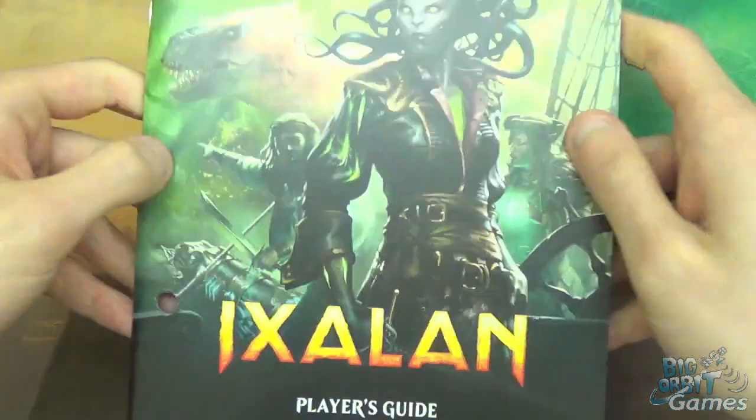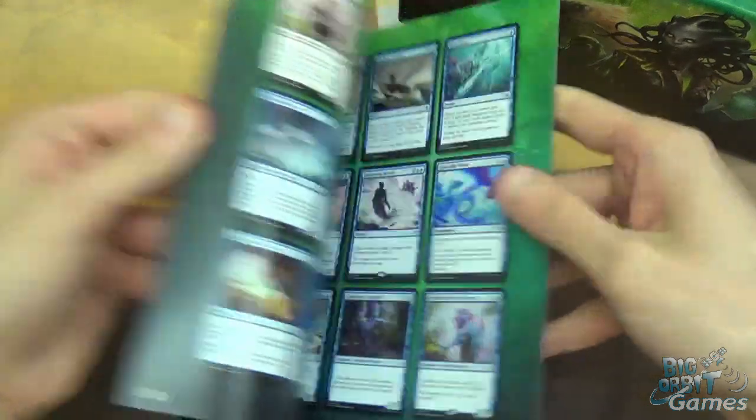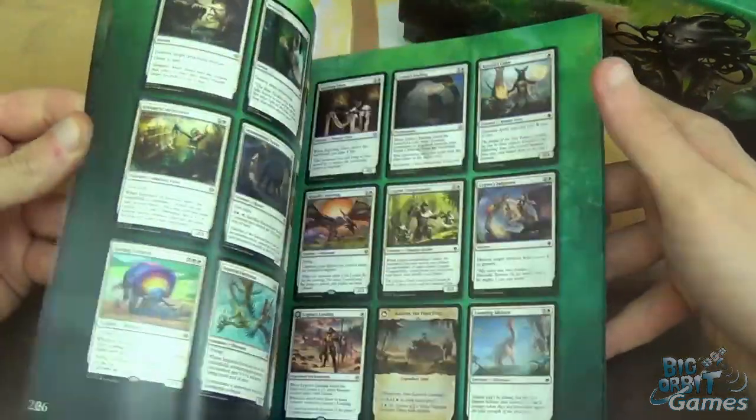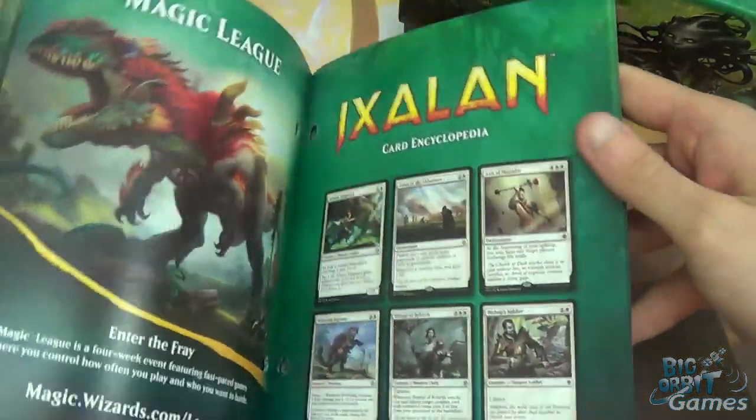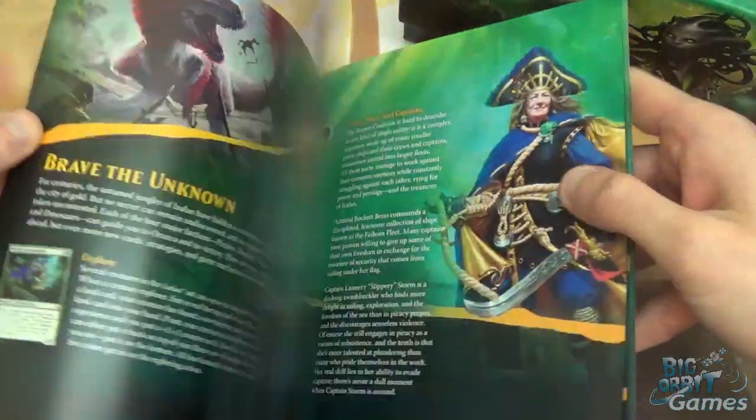Slide that out. First things first, we've got the player's guide - quite a cool little booklet. It shows all the different cards from the set so you can tick them off if you really want to, to show that you got them all. It's got a bit of backstory to it all.